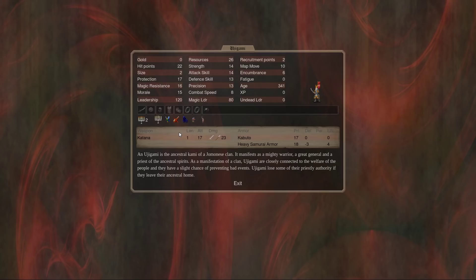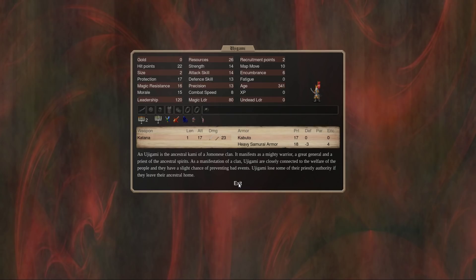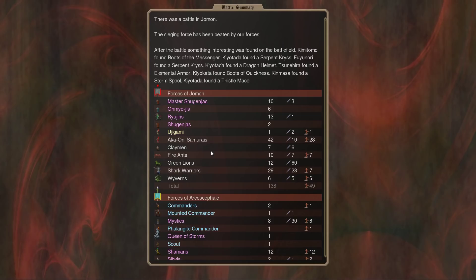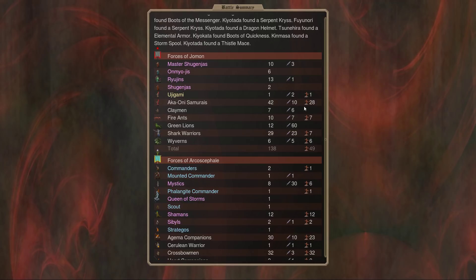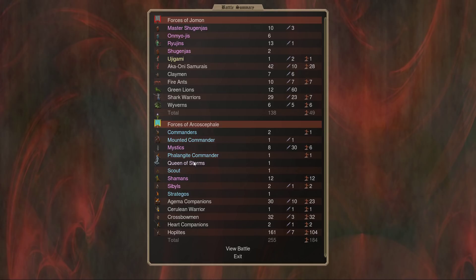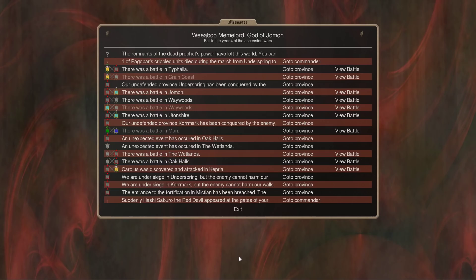I lost my Ujigami — I had thugged him out and sent him to be an assassin, and then I sent him into this battle and he died. The green lions did a lot of work — five kills each. The shark warriors likewise did quite a bit. The wyverns even did some work. I lost about a third of my infantry and wiped out almost the entire sieging force, including all twelve shamans and six of the eight mystics and a commander. The queen of storms unfortunately escaped. I also killed both of their sybils, so I crushed a significant number of mages here, as well as a large army.